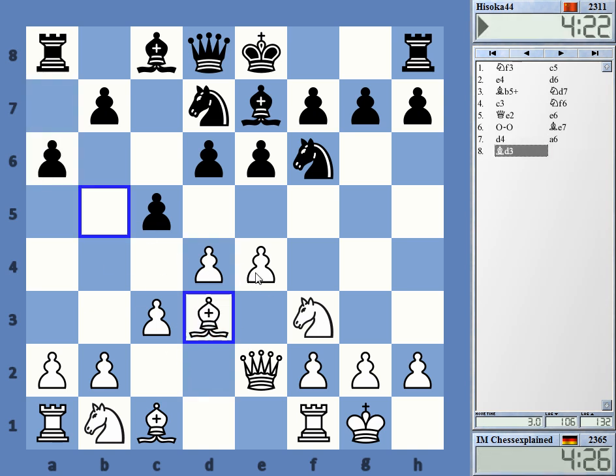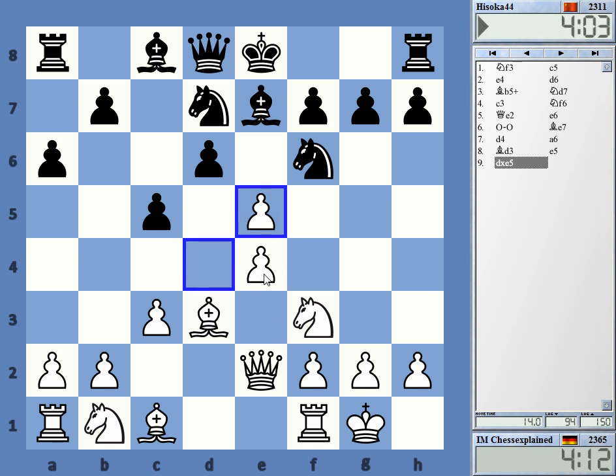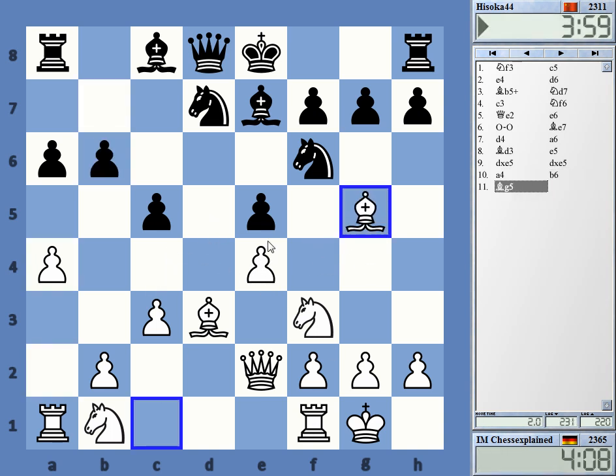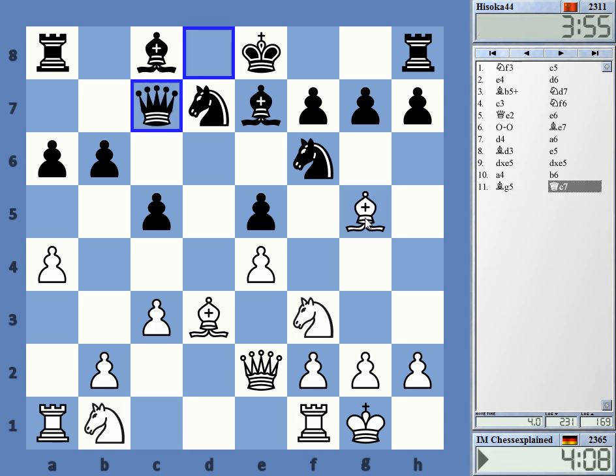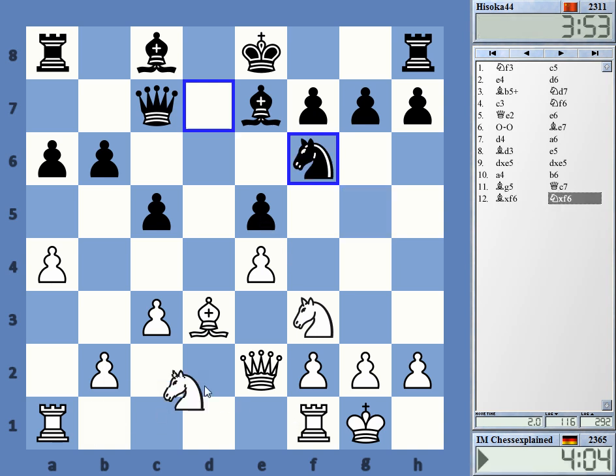I go to d3 — this is certainly all right. It looks like a fine position for white. What is his central setup now? I'm threatening e5 here, and those two knights on d7 and d5 are stepping on each other. I play a very simple method — just take and try to play for the light squares like c4 and d5. Maybe I can get a trade of this dark-squared bishop. Kind of very simple chess.